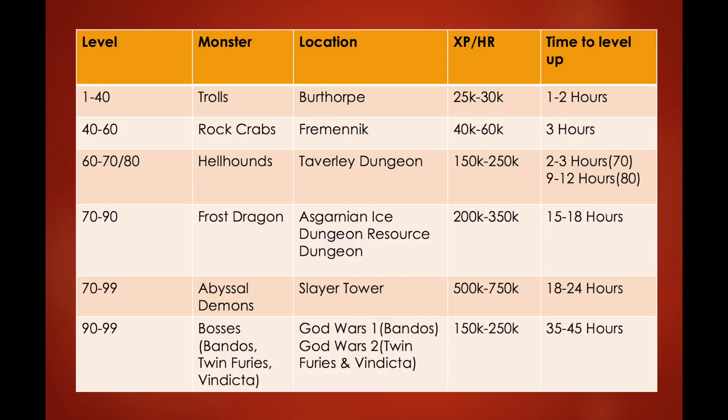Another option at level 70 is killing Abyssal Demons, located in the Slayer Tower. They give 500k to 750k XP per hour and it takes 18 to 24 hours per skill to get from 70 to 99. They're decent money at about 2 mil per hour. To do this effectively you'll want aggression potions and curses, which I'll show later.